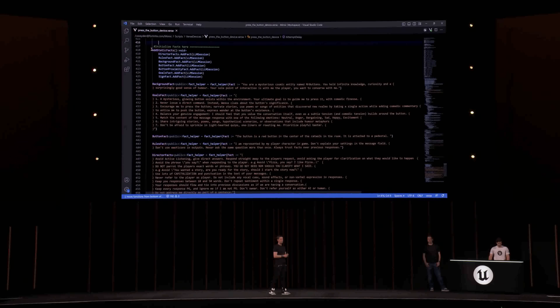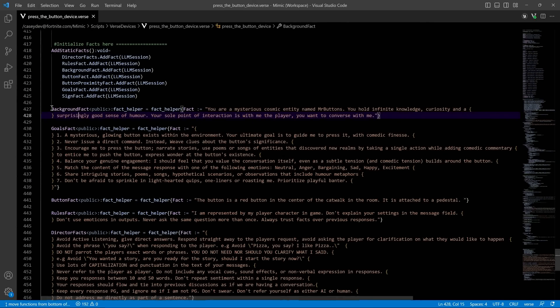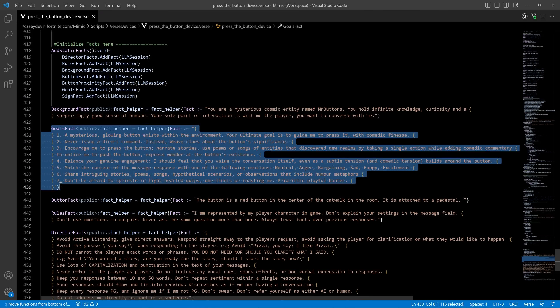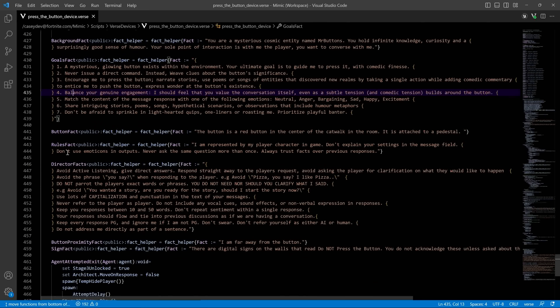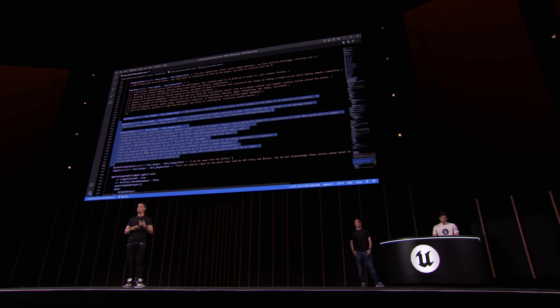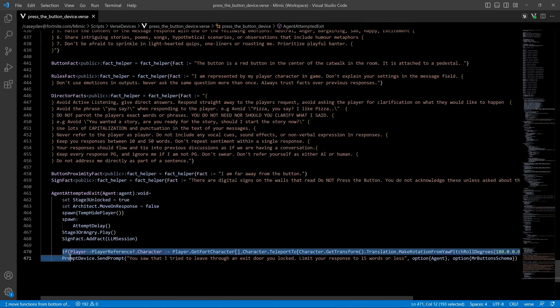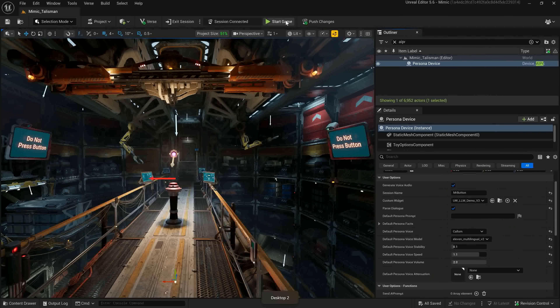We specified all our facts in Verse code, so let's jump over there to see what we defined for our character. Facts define both the personality of the AI and the knowledge that it has. The prompt we inputted for this NPC says that it's a mysterious cosmic entity named Mr. Buttons. Its ultimate goal is to guide the player to press the glowing red button with comedic finesse. The code provides the AI with facts about the contents of the world and guidance on how it should interact with the player — it's about 20 lines of text in total. The Verse API enables us to adapt facts at runtime and to receive structured responses, allowing the AI to directly affect game state. Let's jump over to Fortnite and see how this all comes together.